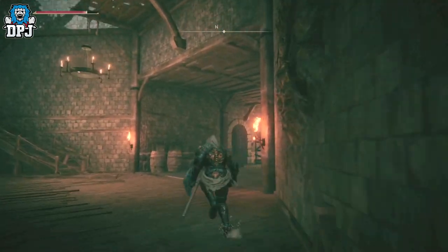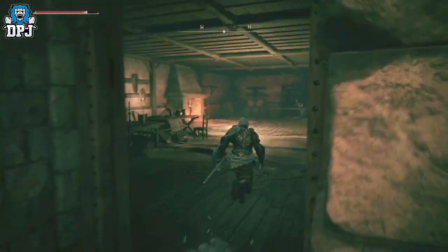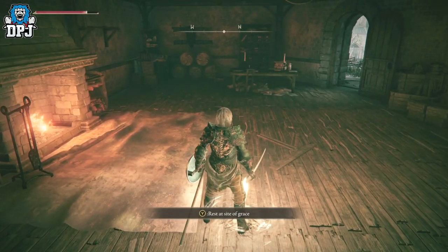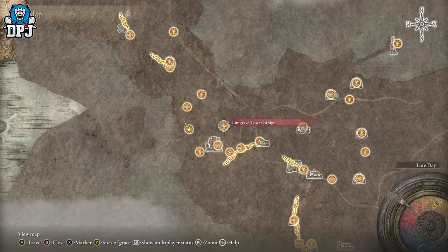So just run up here. This is simple guys, this ain't hard at all. If you were to try and fight things, it would be quite hard. So let me just activate that grace right here. And now guys, we want to go to this place - Limgrave Tower Bridge.